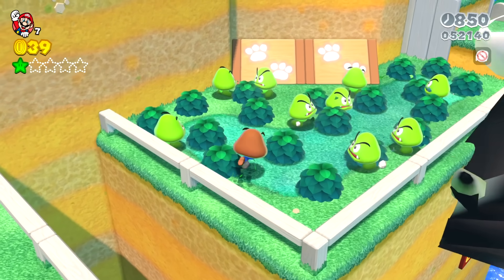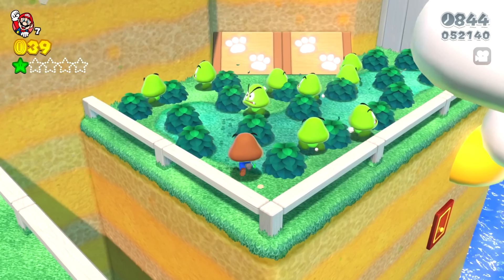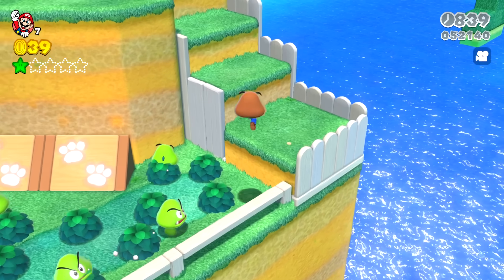Little did they know there was an imposter among them. But our imposter isn't looking for a fight today — he just wants to make it through Super Bell Hill. Let's see if he's able to make it through without getting caught by these Green Goombas.